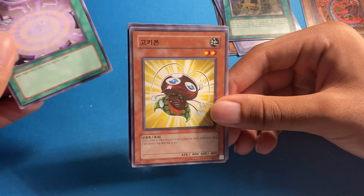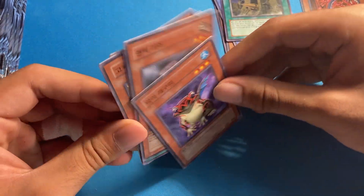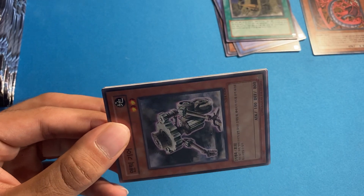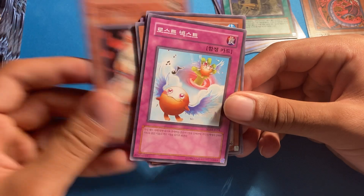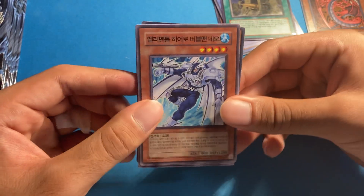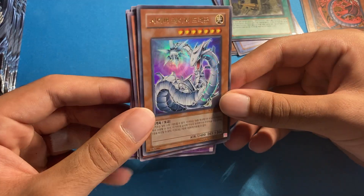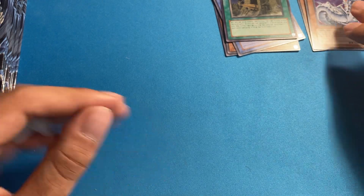Ultimate rare incoming — nope, I was wrong on that one. Another Ancient Gear — this one's going to be an ultimate rare. That might have been the exact same pack. Korean packs are really bad with repeats. Cyber Laser Dragon is our other ultra rare, so we got an ultimate and an ultra of that.